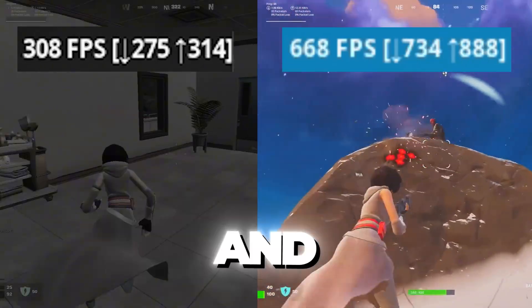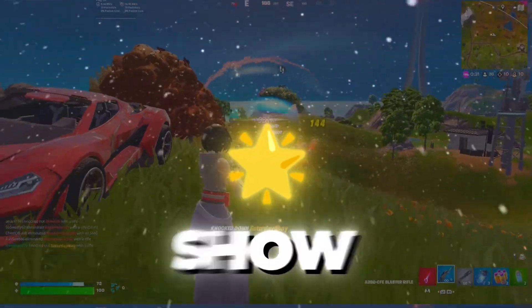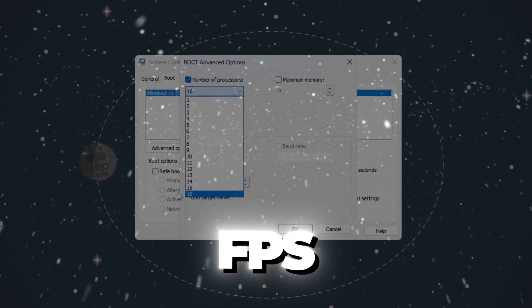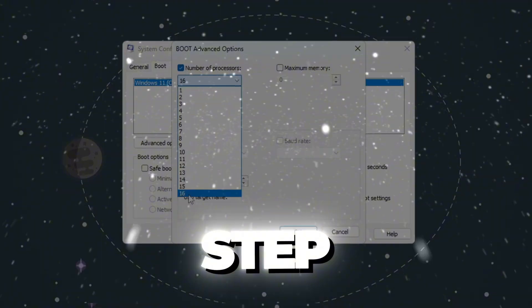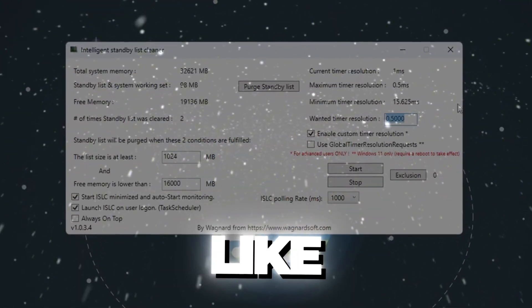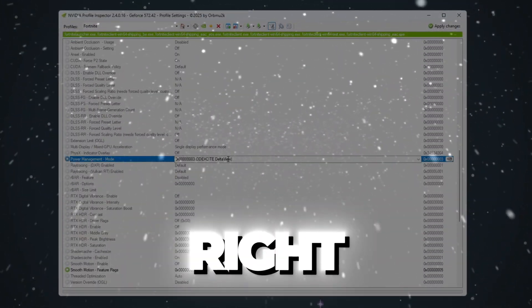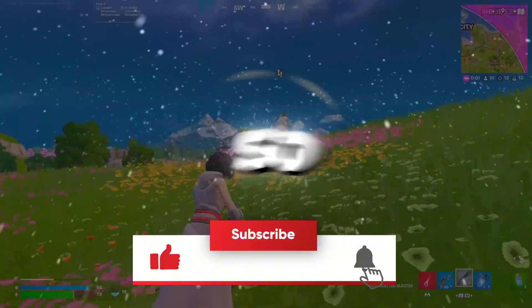Are you facing low FPS, stutters, and FPS drops on your budget PC while gaming? In this video, I'll show you how I got over 240 FPS in Fortnite using every single step, from unlocking all CPU cores, tweaking your registry using tools like Park Control and ISLC, to setting NVIDIA Profile Inspector the right way. So without skipping anything, let's get started.